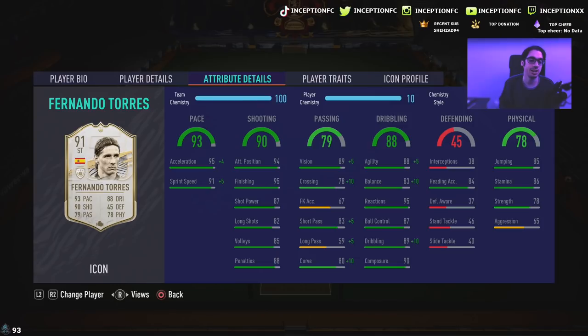For his pace, he's got 95 acceleration and 91 sprint speed, which is good for base card stats. But we are going to be slapping the engine chemistry style on him because of his dribbling stats. Giving him that extra pace for 99 acceleration and 96 sprint speed I think is going to be very ideal.